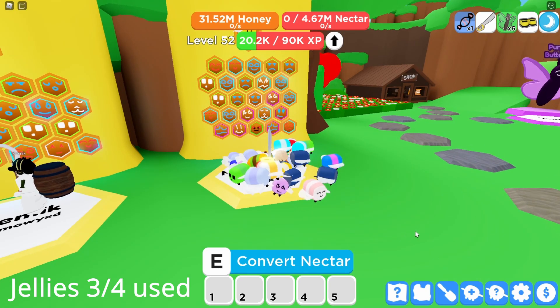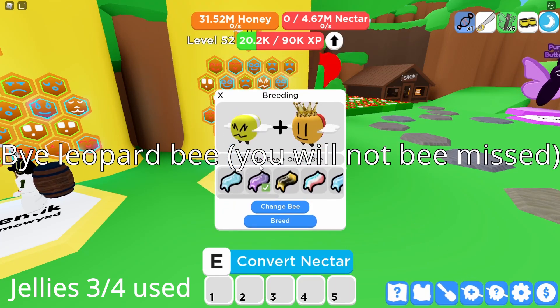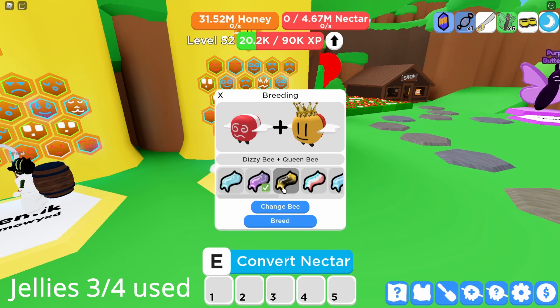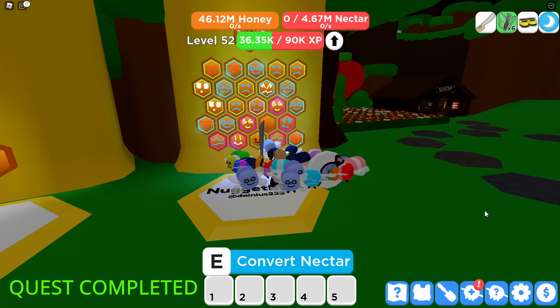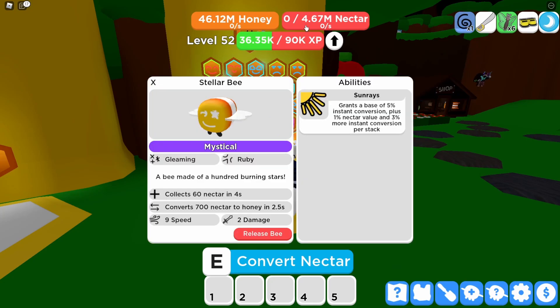I have one more jelly. I'm gonna remove this leopard bee and breed it with a red bee — I want just one red bee, and I'm gonna guarantee it. Finally my last mythic bee has hatched and it's a stellar bee — a bee made of a hundred burning stars. The stellar bee has an ability called sun rays: grants a base of 5% instant conversion, plus 1% nectar value, and 3% more instant conversion per stack.